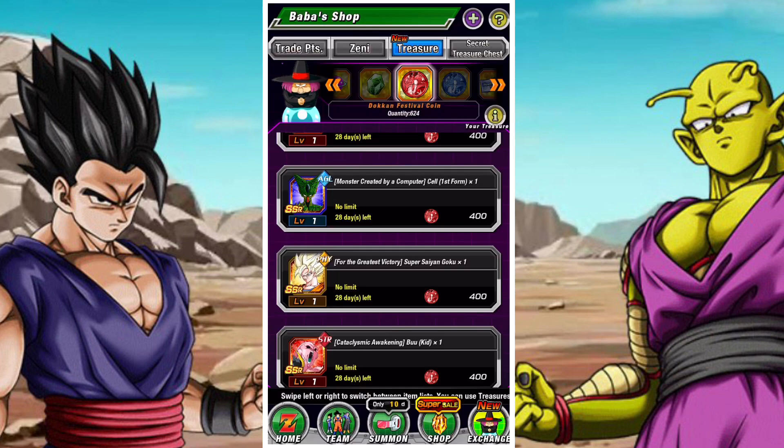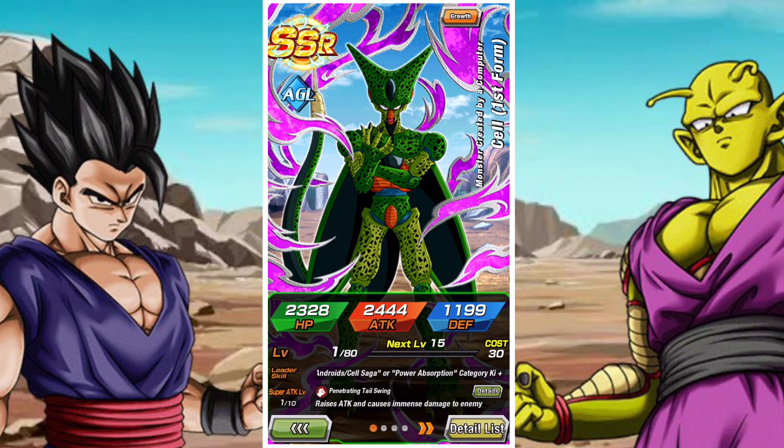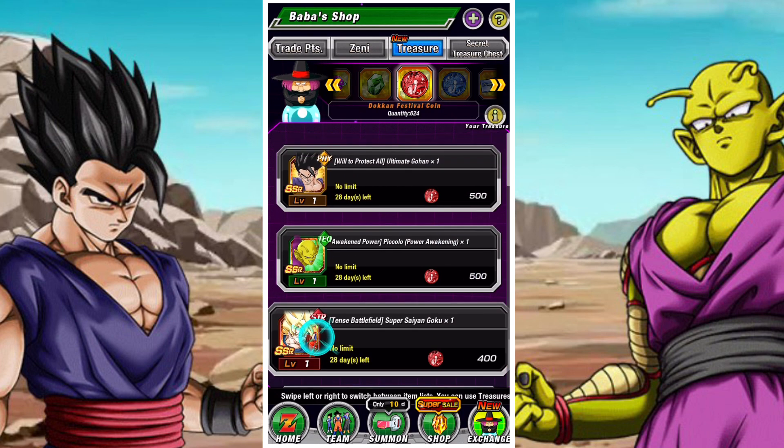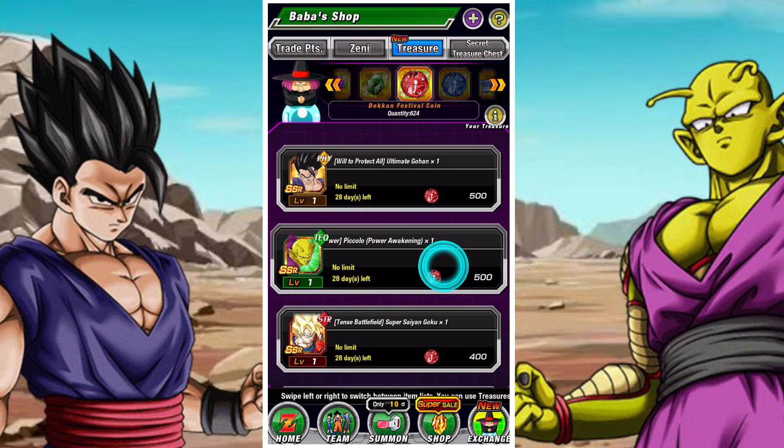Goku is an exceptional unit but I don't think his leader skill warrants a purchase. AGL Cell and STR Goku Gohan are both very solid units - they got a big buff with the recent EZAs of INT Cell and AGL Gohan. Both need dupes, so at 55% they're underwhelming, but their 200% leads are fantastic. They're really solid pickups if you have everything else on the red coins, and consider a dupe only if you already have a dupe in the LRs.